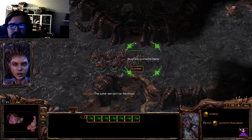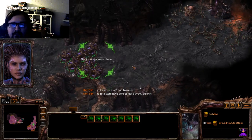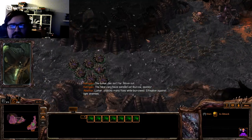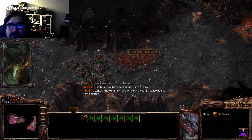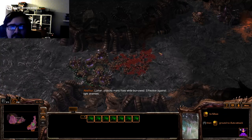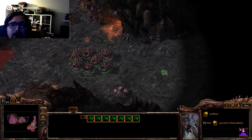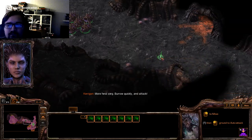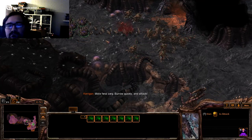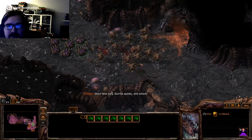The lurker den isn't far. Move out. The feral zerg have sensed us — burrow quickly. Burrow attacks many foes while burrowed. Effective against light enemies. They're really quick. More feral zerg — burrow quickly and attack. I don't remember that coming first. Oh, no.